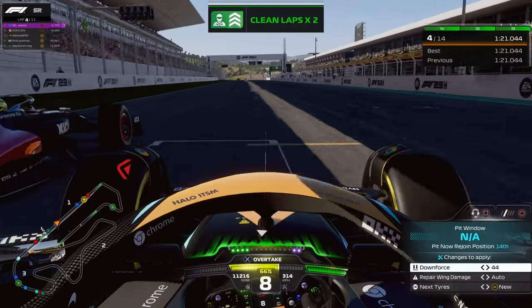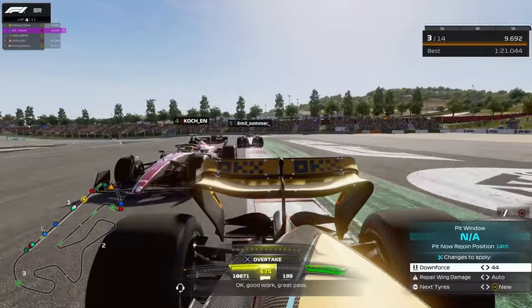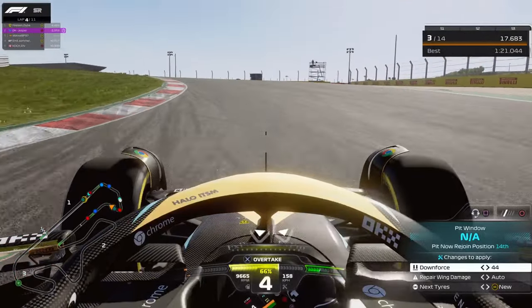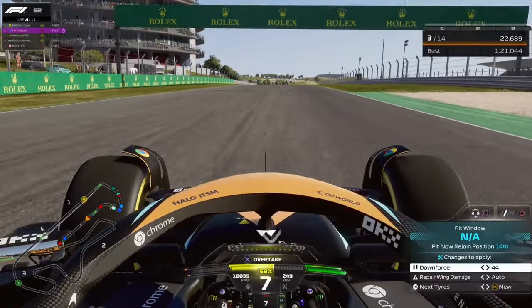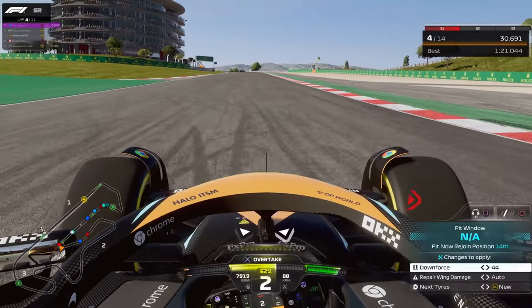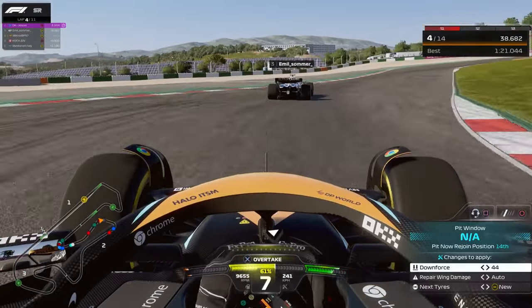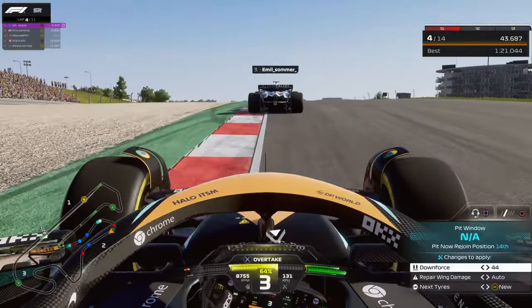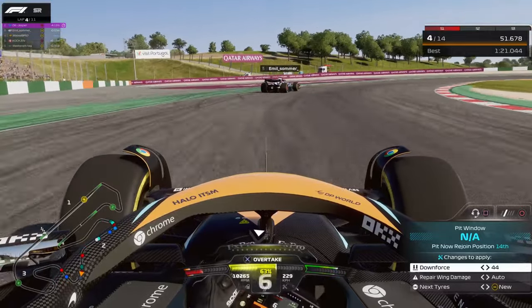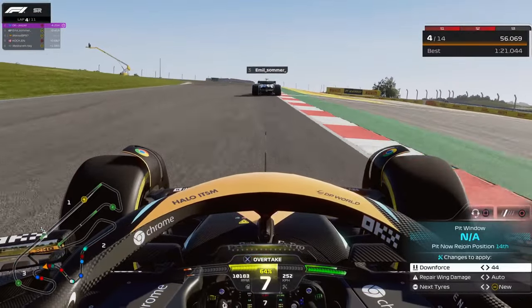Going for a move on the Alfa Romeo with DRS into the fast cornering section — a bit difficult when you're on the inside. I went a bit off track but made the move stick. Then the Alfa Tauri attacks on the outside — I had the inside but didn't want to push him off track, got a bad exit, and he overtook me. He's on the same strategy as me, which isn't ideal, so I really need to keep up.